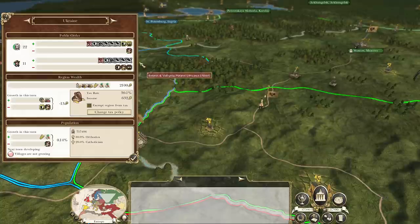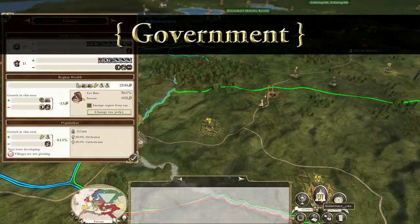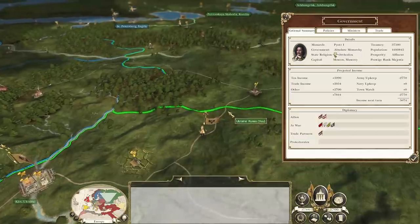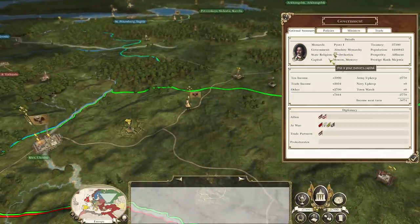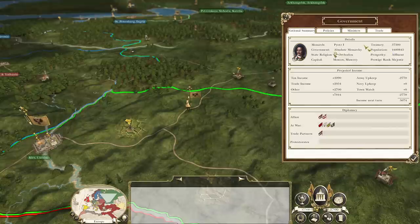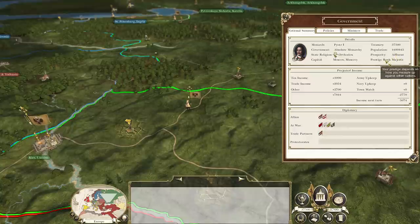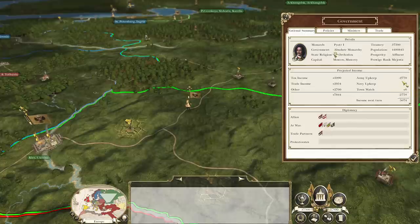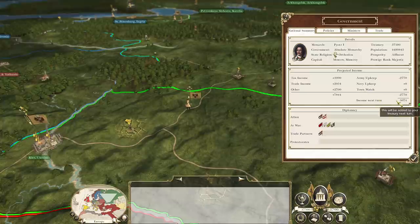Now that we've covered most of what's in the region panel, let's talk about your government panel - right here. We have an absolute monarchy. We are Orthodox in our state religion. Our capital is Moscow. Our current treasury is 37,500. We are pretty affluent and we have a prestige rank of majestic. We can also see our taxes, our trade income, other income, as well as the cost of our current armies and navies, town watches, and all that, giving us a total income after we end our turn of about 5,000.